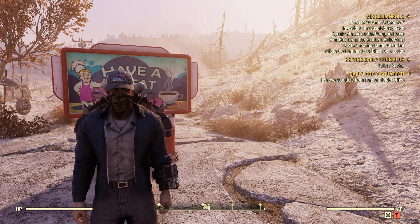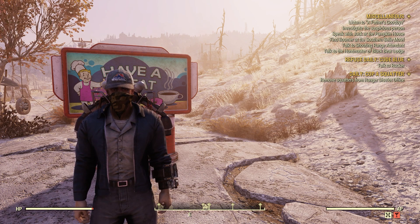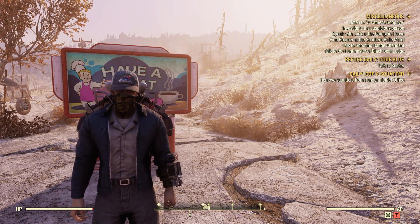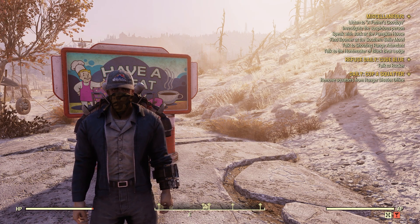Welcome to Fallout 76. This is Jim. So in this episode, we're going to be looking at a plan that we got. It's called the Sheep Squatch Poster. And to get this poster, we need to complete a new quest called Protocol Adonius.